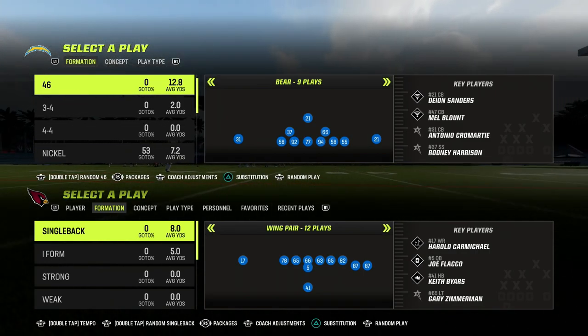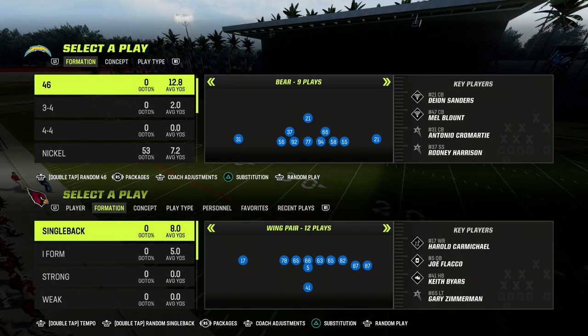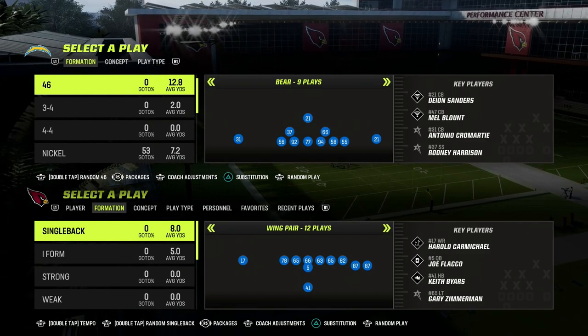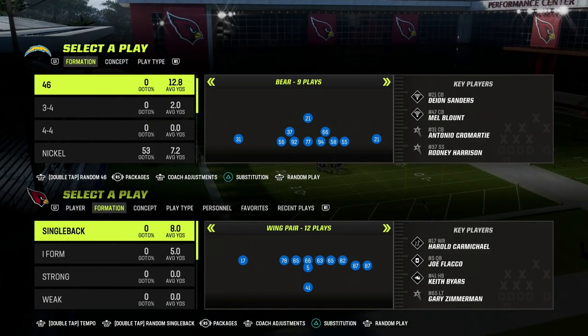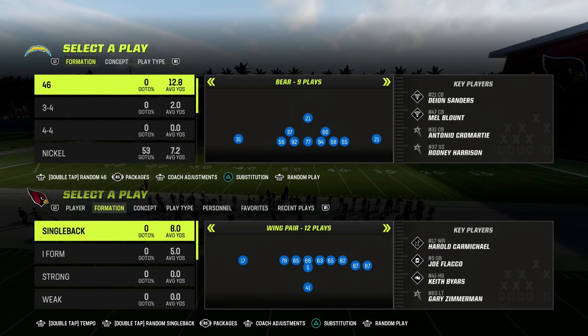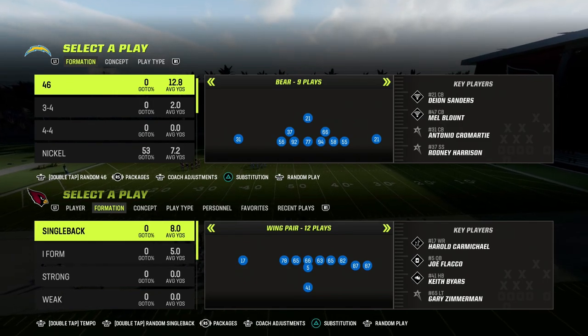In this video, I'm going to give you one of the best passing concepts in Madden, simplify it for you, show you how to do it out of pretty much any formation, and explain why it will always be one of the best passing concepts in Madden. Tonight, we're going to be talking about an air raid concept known as the Shallow Cross concept, and in Madden there are multiple ways to run this concept.